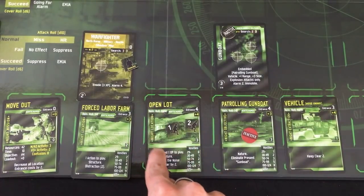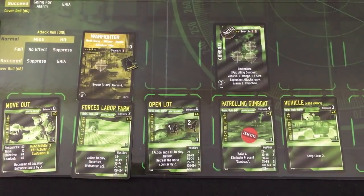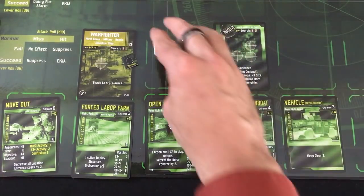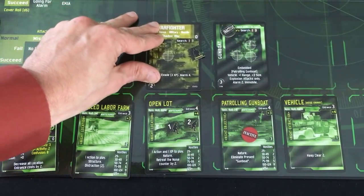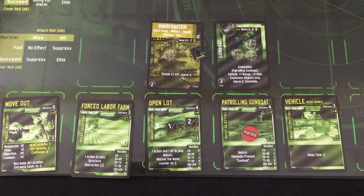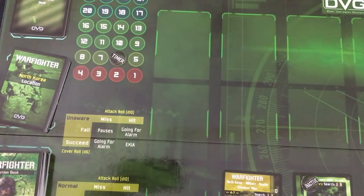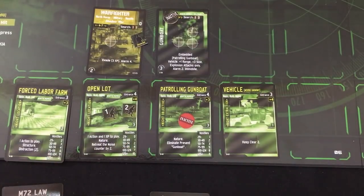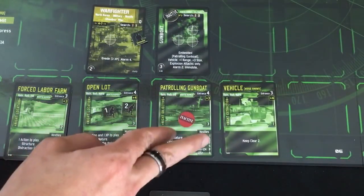Absolutely beautiful — no reinforcements in this open lot, so I don't even have to roll for it. But I do still roll to see where this guy goes. No, he comes back to us. He's got a one search value, which means our noise is going down by two — only one away from the bottom spot. That's a great place to be. Time goes down to six, but time is definitely on my side here.